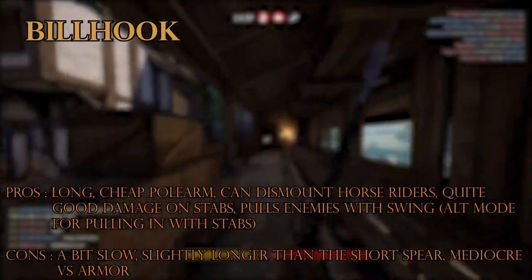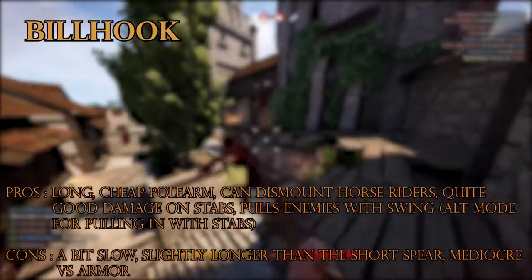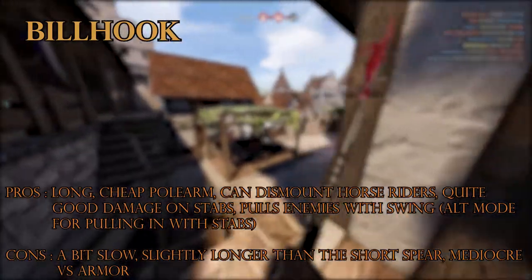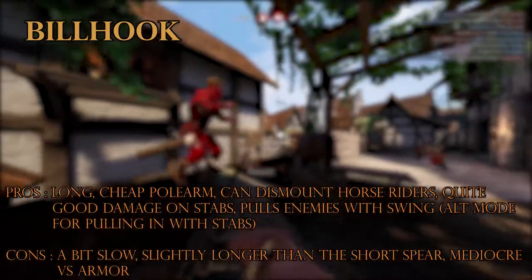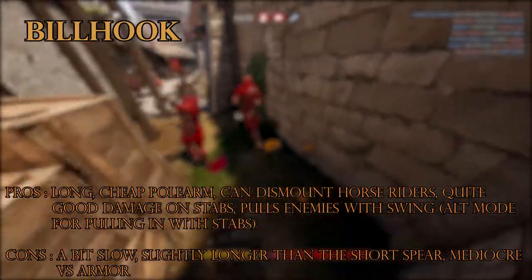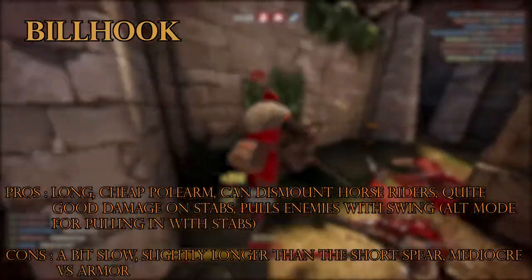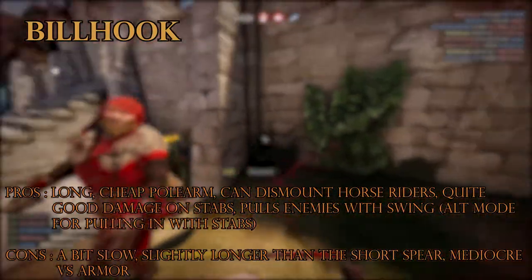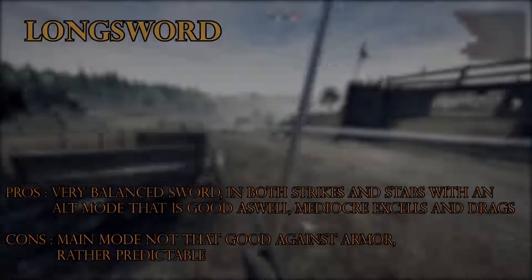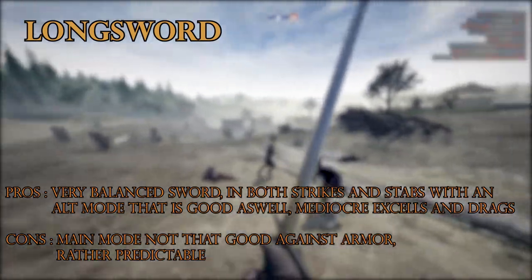The bill hook is the first proper polearm on the list and also the cheapest polearm. It has a very unique power which lets you deal knockback — negative knockback, basically — it pulls people in toward you instead of away when you attack them. It can also dismount people on horses by either stab or strike, which is a huge plus if you are annoyed by horses and need your team to take out the horse on the opposing team.